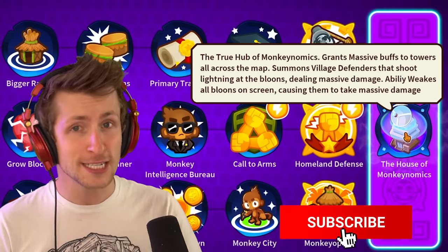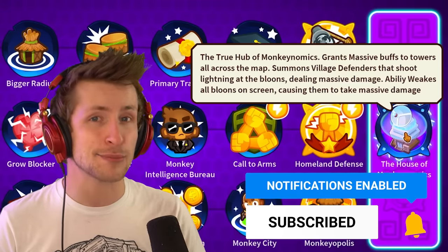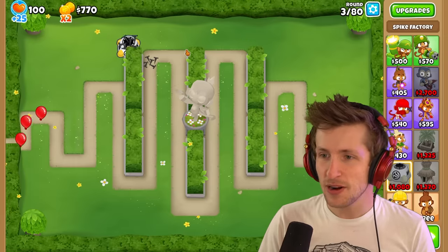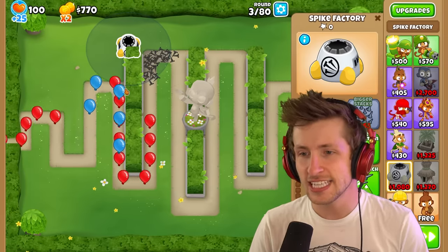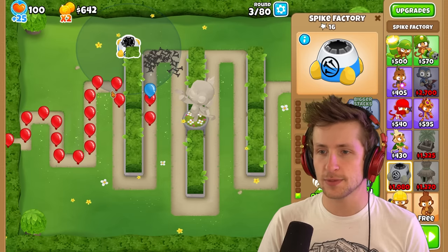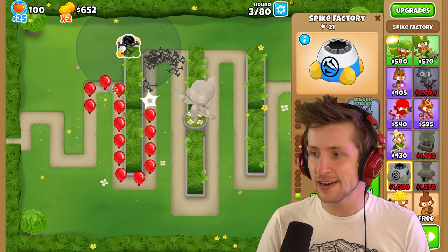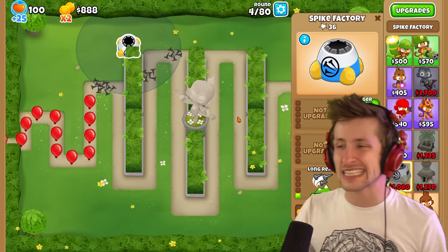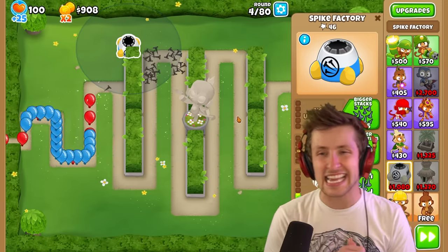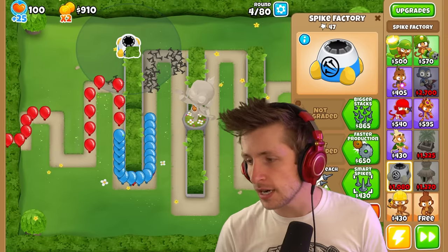These two Paragons teamed up together is going to be absolutely devastating. Let's get this party started. Can this guy put any spikes down there? I don't think he can put here — if I get long reach, can he put spikes right there now? There he goes, he put one thing of spikes over there right now. So I want to try to get this guy upgraded, because I want to start trying to get that Spike Factory Paragon up and running.